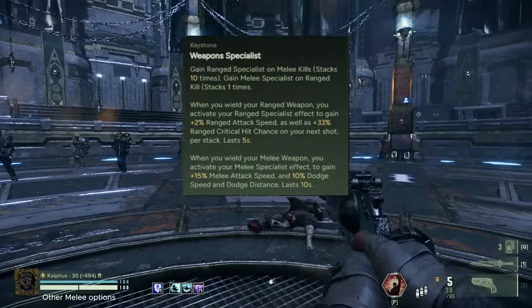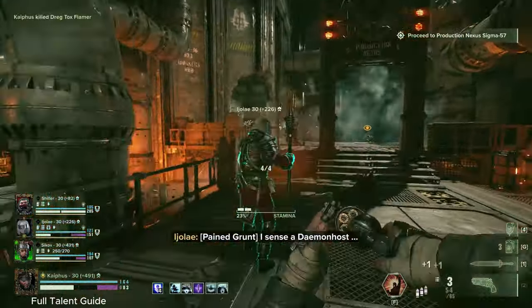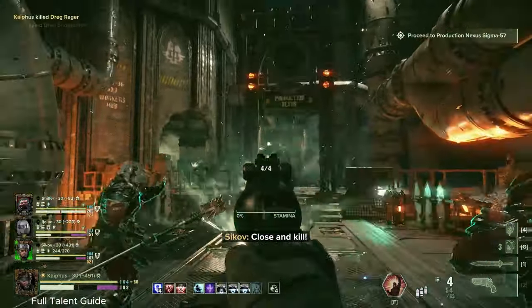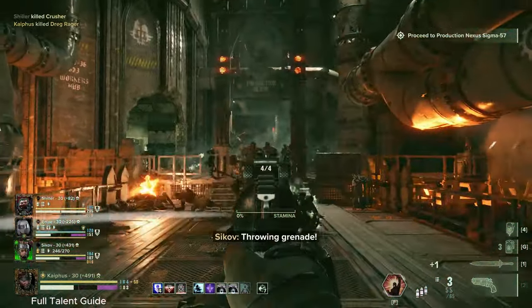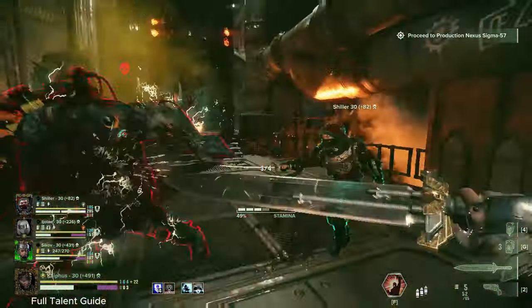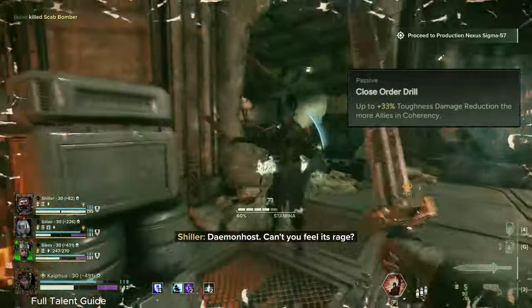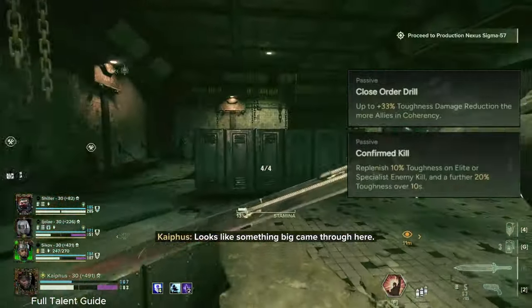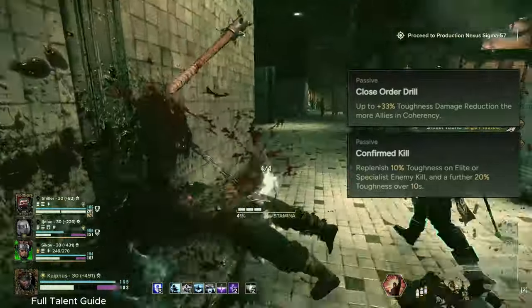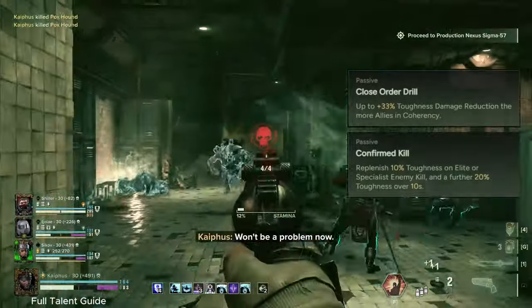Now that you've seen the talents and the weapons, let's go into some gameplay and talk about why this build works. The very first thing you're going to want to be thinking about is how are we going to stay alive? It is entirely possible to beat the hardest difficulties in Darktide even at just level one with gray weapons - I've seen it done. But for the 99% of us who are not able to do that, we do need to have something that'll keep us alive. So for this one, we're going to be taking Close Order Drill and Confirmed Kill. These are very reliable talents - they don't require any thought to use, they just kind of automatically happen. I've tested out a bunch of different toughness regenerating talents in this build, and the toughness damage reduction and the regen from Confirmed Kill work the best in my experience.